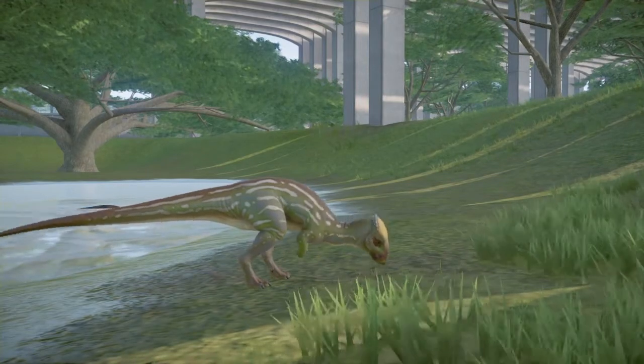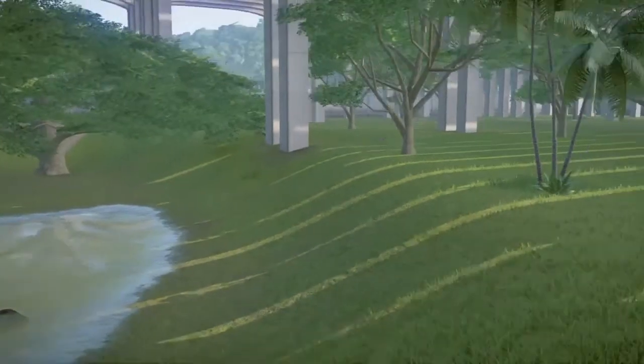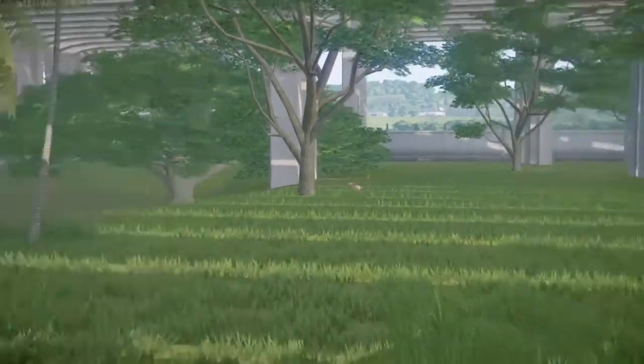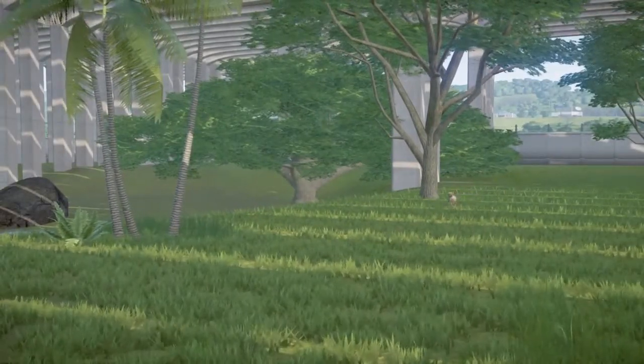For your guests, it could also be a way to get out of the sun. I've just made it a huge enclosure with the monorail, but you could go even further — have a pathway going through the enclosures with fences, and you would be able to walk through the building alongside the dinosaurs.